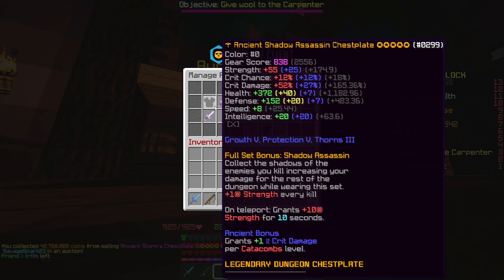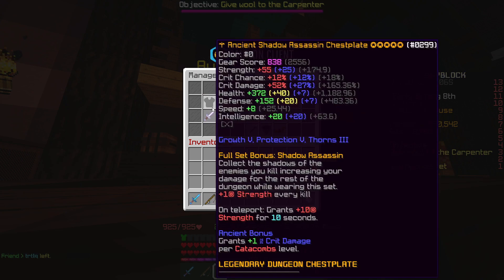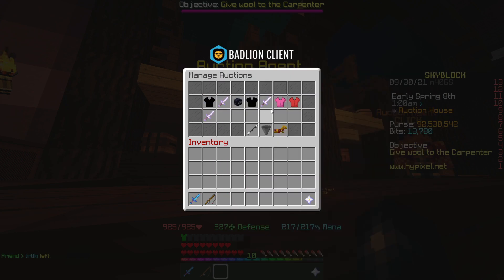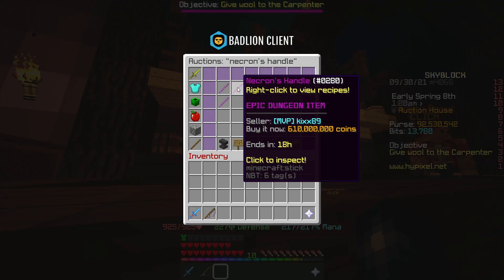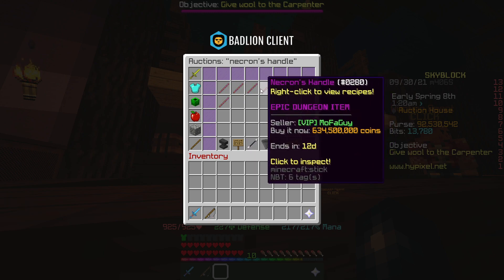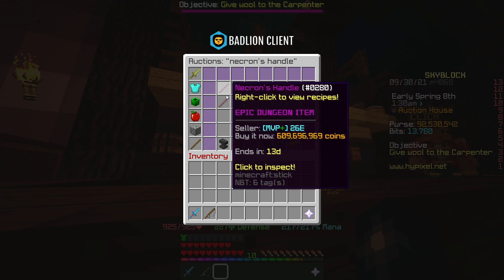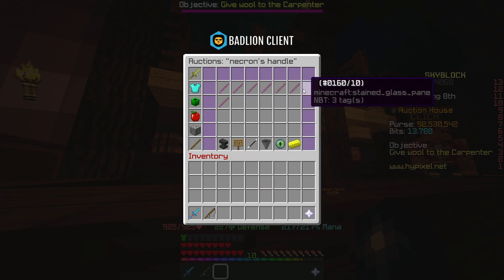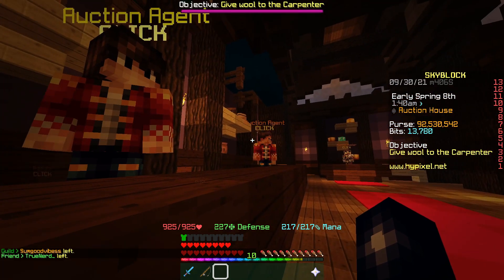If everything was to sell at this point for the price that it will sell for, we'll be on about 636 million. The cheapest Necron handle is still basically 610 million - that would leave us 25 million to make the Hyperion and put things on it, which realistically isn't enough to make it really that good. We need to make probably at least another 20 to 25 million until we can start thinking about crafting it.